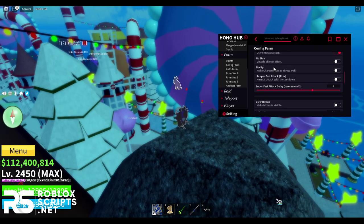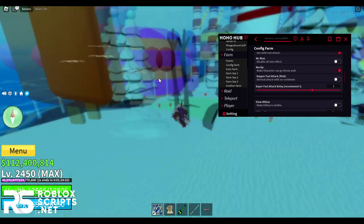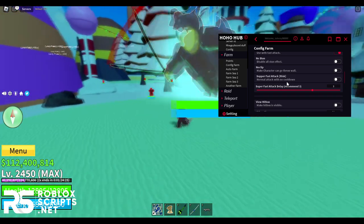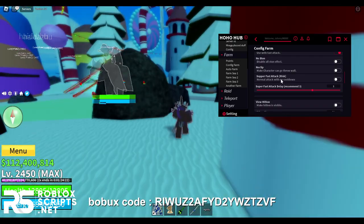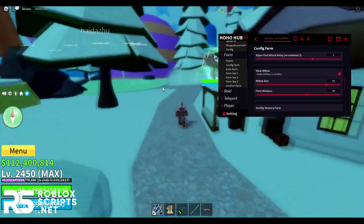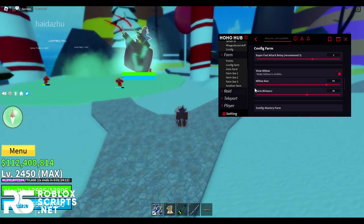You can make your character go through walls with no-clip. You also have super-fast attack which attacks very fast, but this can get you kicked so I wouldn't recommend it. You can enable view hitbox to see enemies' hitboxes through walls. It can also farm your mastery.